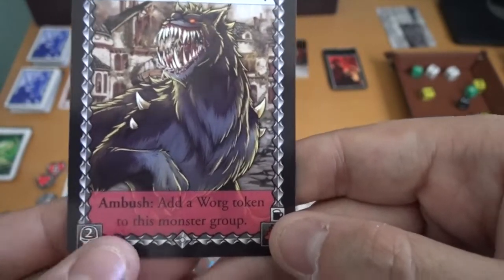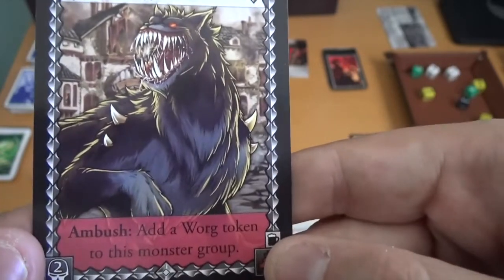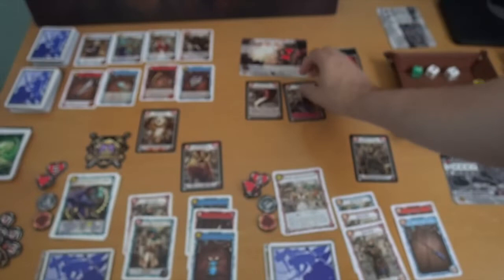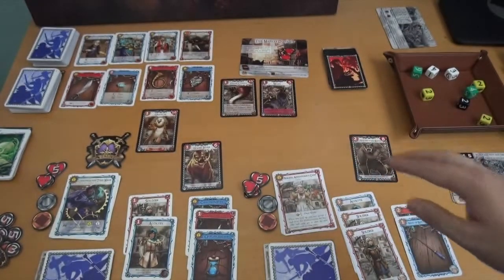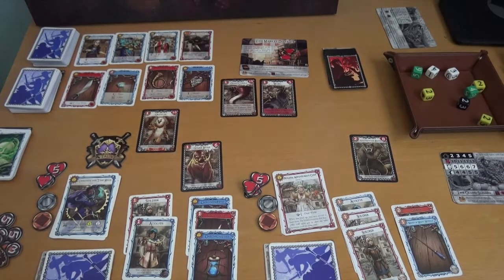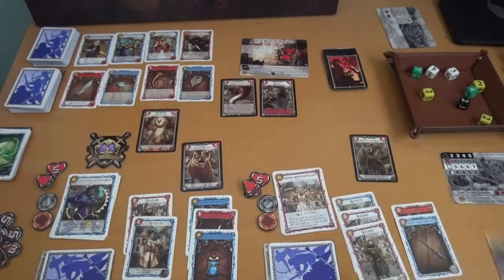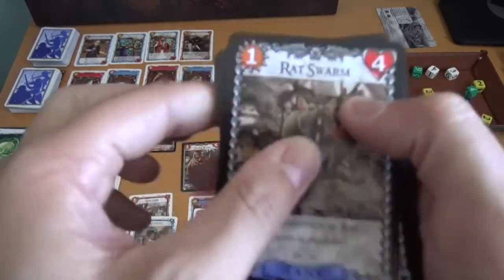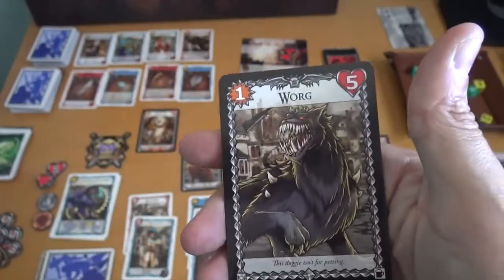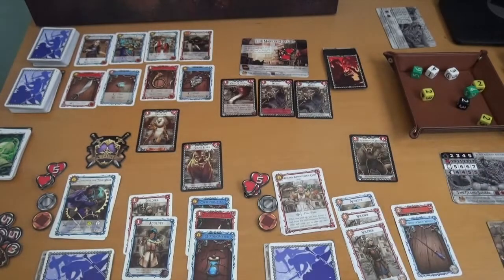The warg is two points, bringing me to four, but it has an ambush ability. Ambush abilities take place immediately when the card is drawn: add a warg token to this monster group. That basically means I'm getting another tiny creature that's joined this warg pack. I go to the monster token stack, find my warg, and there we have it — another warg, because it can't just be one warg, there has to be many.